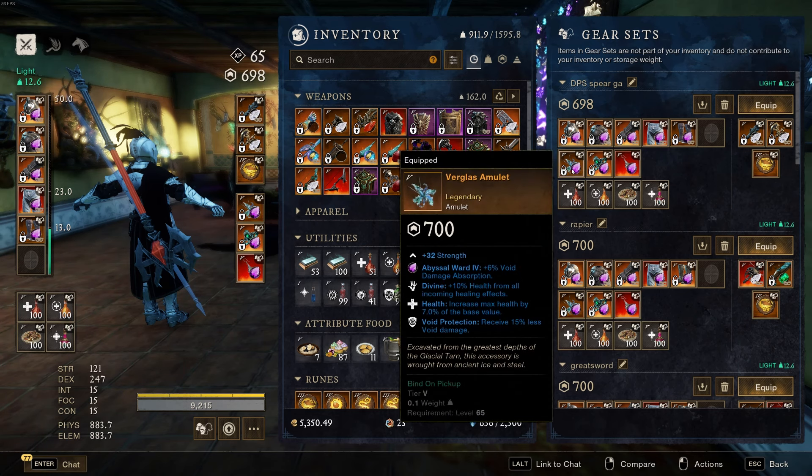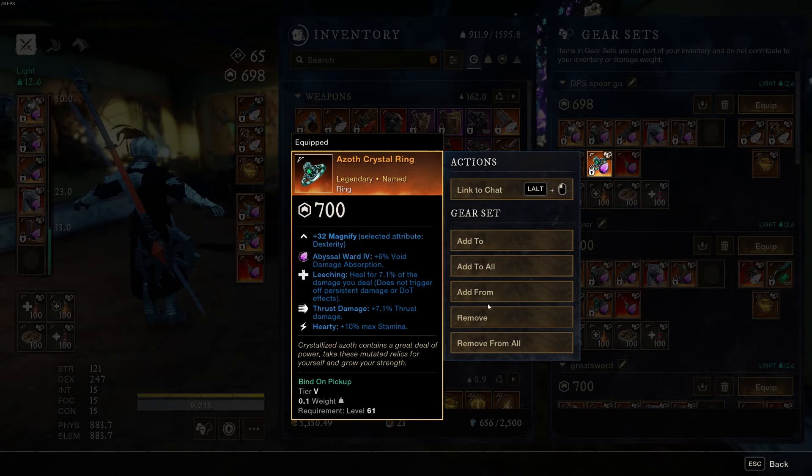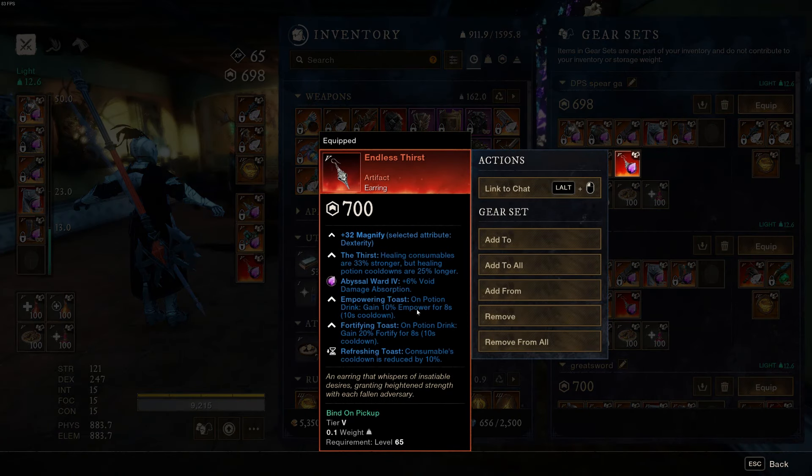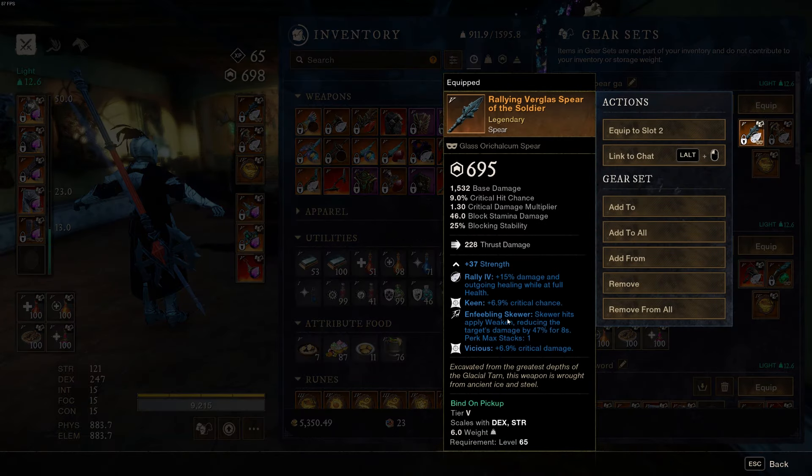I run a Protection amulet and you'll swap this for each mutation. Some bosses will call for slash, strike, or thrust protection. Let's say we're setting this up for Genesis — void protection this week — so you receive 15% less void damage, plus Divine and Health perks. Empowerment and Health would be best but I don't have one in void, so it is what it is. Then I have Leeching Thrust and Hardy, and the Endless Thirst artifact earring: healing consumables are 33% stronger but healing potions last 25% shorter, so Refreshing Toast helps the cooldown a bit.